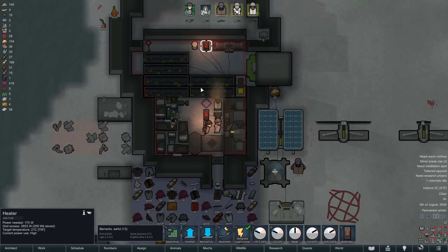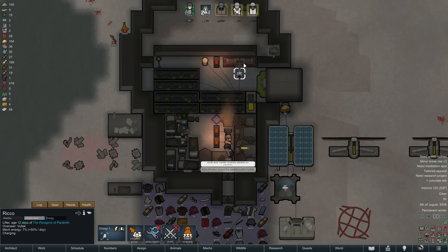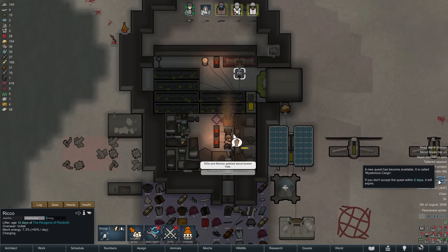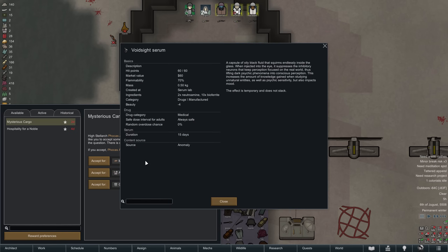And at this point you would be right to wonder where the power for all of this will come from — don't worry, we have a plan for that. Ricko gets charged up and we receive a quest to accept mysterious cargo. Interestingly, when pressed for more details the High Stalag of the Empire avoids the question and there is desperation in his voice. The mysterious cargo is not the quest reward here — the reward could include the brand-new void-side serum, which can be ingested to increase the amount of knowledge gained from studying entities, though that becomes more useful the more entities you have.